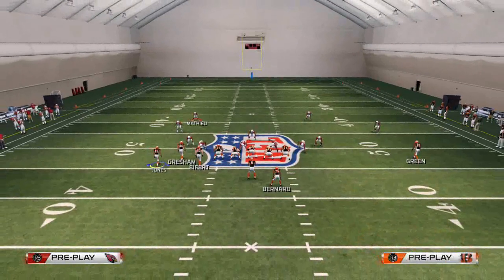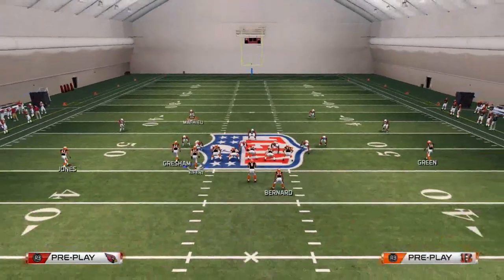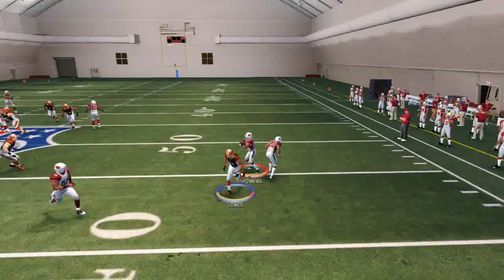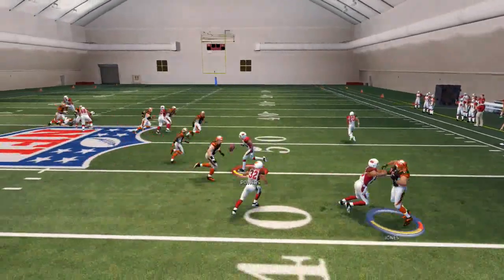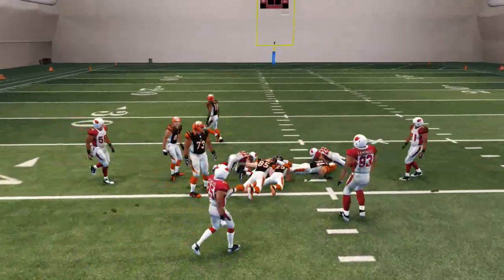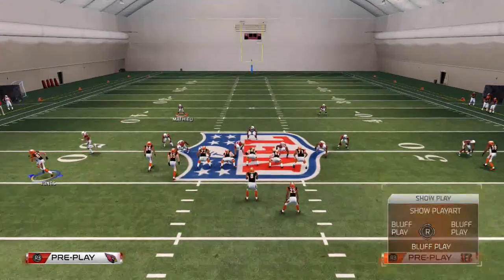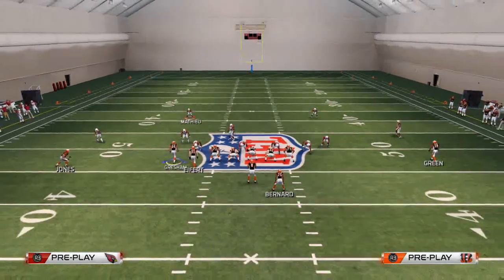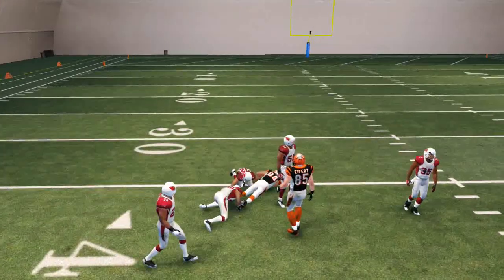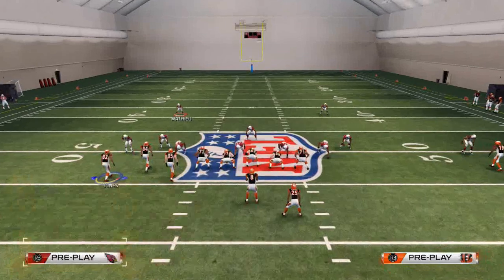Against Cover 3, watch what happens — it's even more of a quick snap-throw because he can get out there. Against off coverage you have to make a read: does the guy go to the flat or not? In Cover 3 a guy goes to the flat, but look — this seam is wide open to Gresham. That's another thing you have against Cover 3.